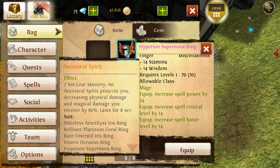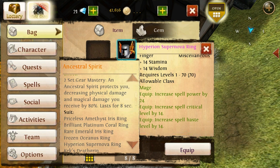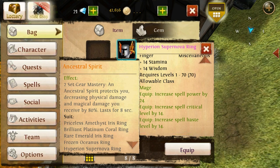First of all, a short introduction on what the diploma rings are. The diploma rings give a 2-of-2 set effect, which can be activated by the player himself, causing a buff for 8 seconds. With this buff, you decrease the overall incoming damage by 80%, so no matter what damage you would receive during these 8 seconds, you only receive 20% of the original damage.